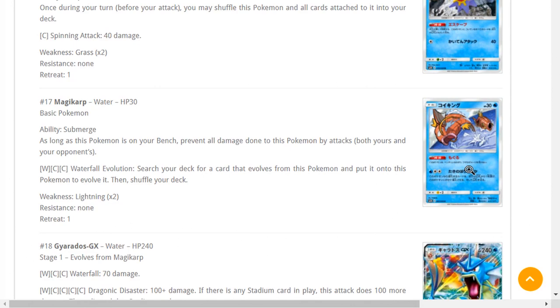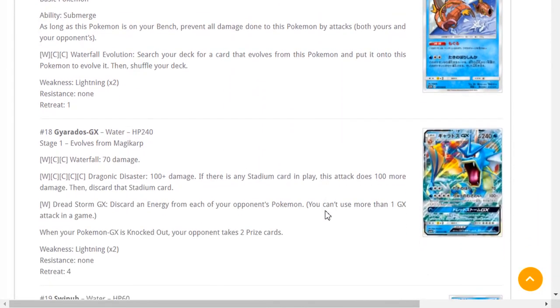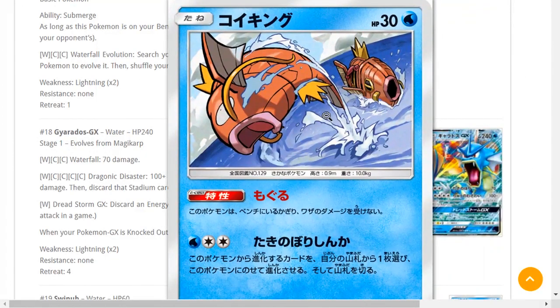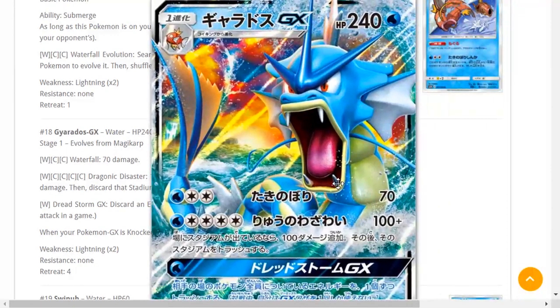Decidueye is still an auto loss, but now you don't have to worry about Tapu Koko promo anymore. Waterfall Evolution lets you search your deck for a card that evolves from this Pokémon and evolve it, then shuffle your deck. So you could play the Gyarados deck with Max Elixirs, Aqua Patches, and DCEs. You could set up a Magikarp on the bench, retreat, attack, and become a Gyarados with a monstrous 240 HP. This is the best Magikarp we have right now — definitely get yourself a playset.